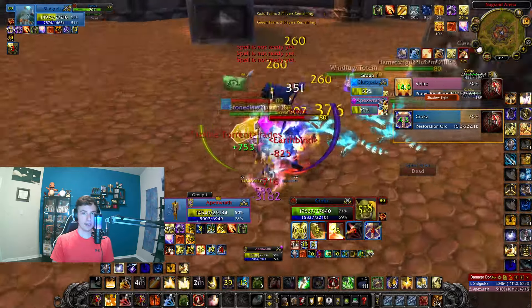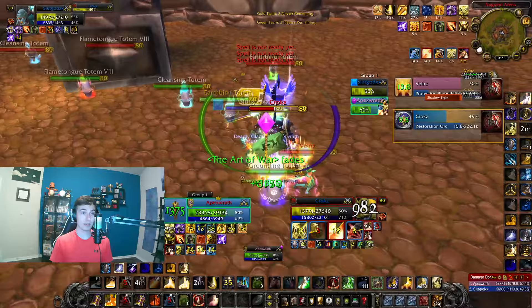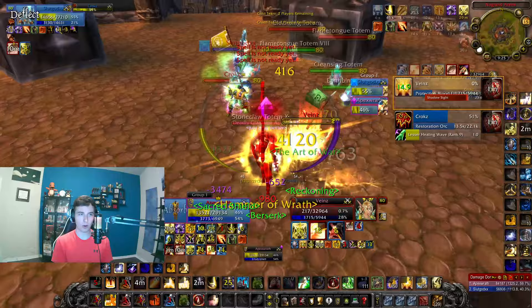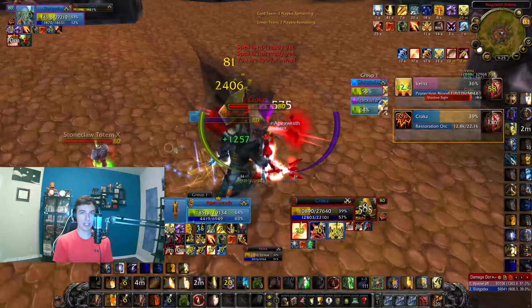Hey everyone, it's AFX. So we're going to be covering the best comps and specs to play with for all of Wrath in 2s and 3s. For all of Wrath, first season all the way to the end, they have pretty much two to three amazing partners in 2s. They're strong the whole time, as well as in 3s, and the partners overlap — which is great because that way you can actually play with your friends, coordinate where you're going to play in Wrath, and build up that synergy throughout.